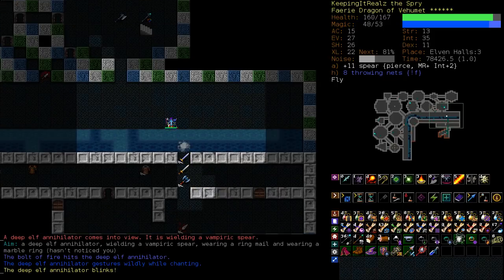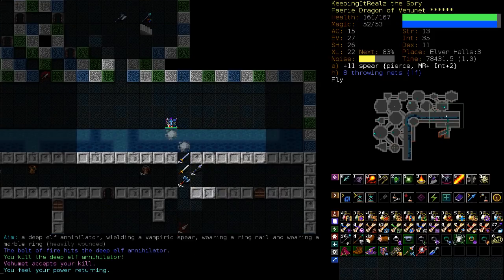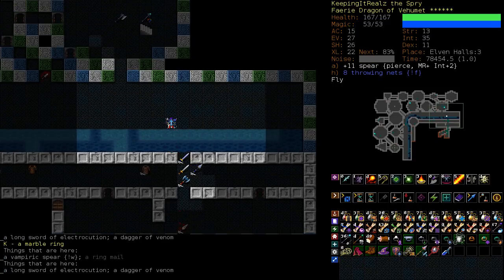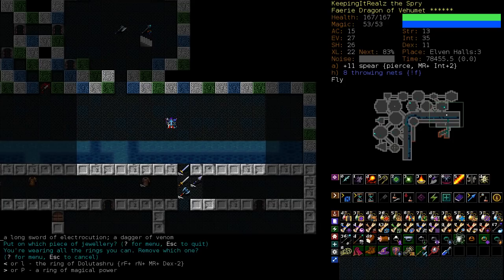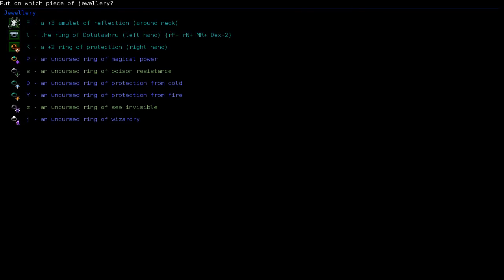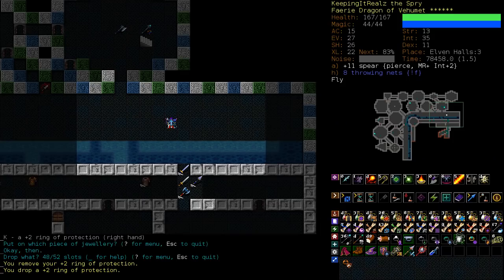There's really no hurry. We just take our sweet time. We don't anger too many elves at once. There's a ring — cost two protection. At this point, we have 15 AC and then also 27 evasion and 26 shield. Those latter two especially are pretty high. Do I value two extra AC over having extra magic points out of a ring of magical power? I'm going to say no.